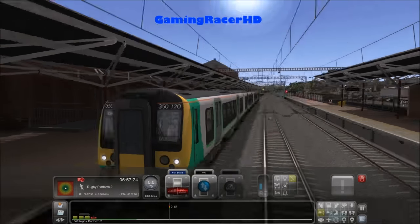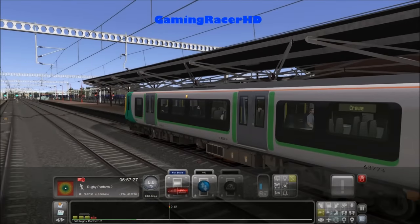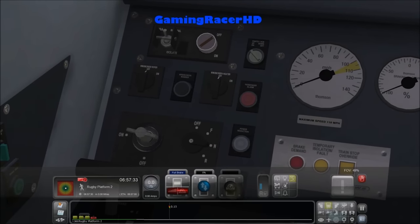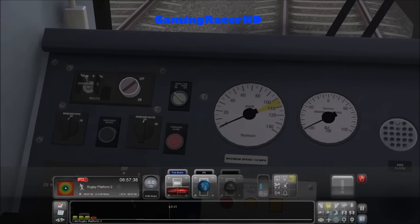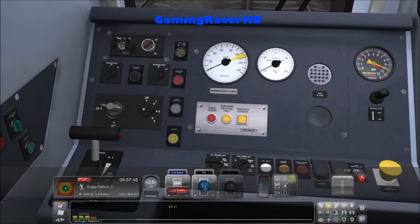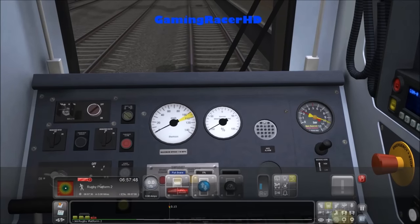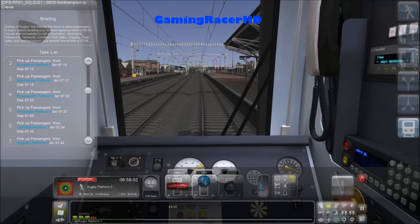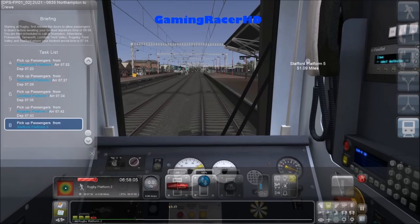The destination is set to Crewe so we don't need to do that. Let's go in the cab. The lights are on. I think we're good to go. Let's sound the horn. Putting it to forward. Basically we'll be doing a stopping service from Rugby to Stafford, which is 51 miles away.